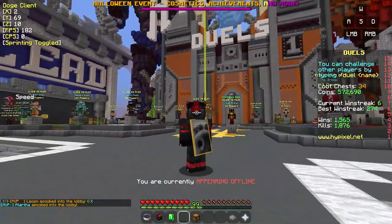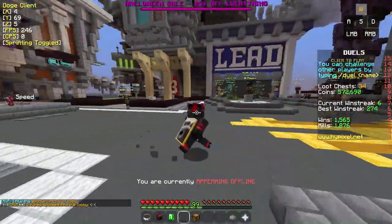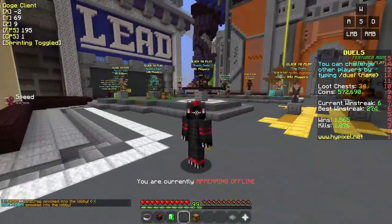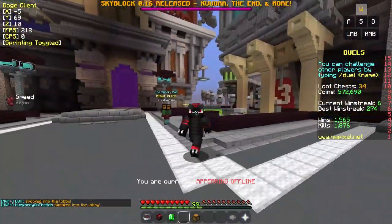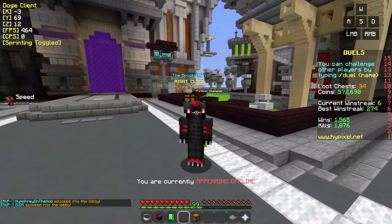The cool thing is we have half of a dog on our back — the little sniffer right there. I actually love that. But this is the Doge client, ladies and gentlemen, and this is actually banned on Hypixel. In one of their latest updates, they changed what kind of custom clients are actually allowed on this server, and supposedly this isn't allowed.